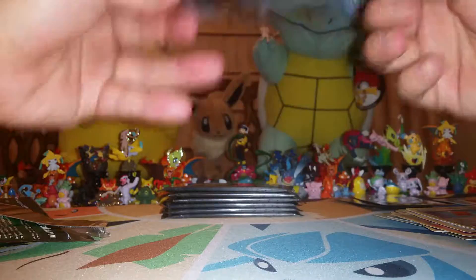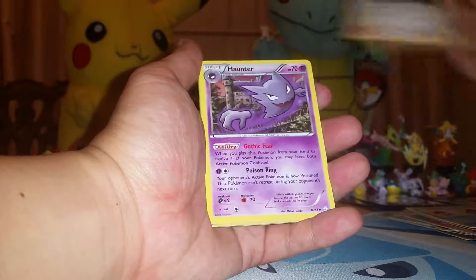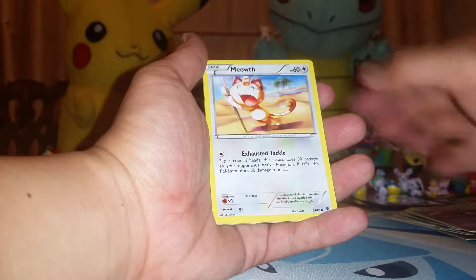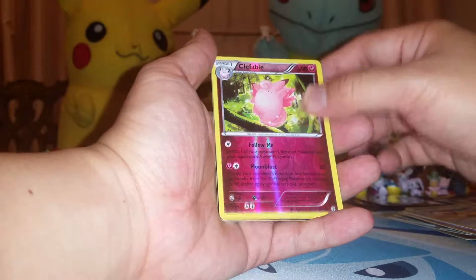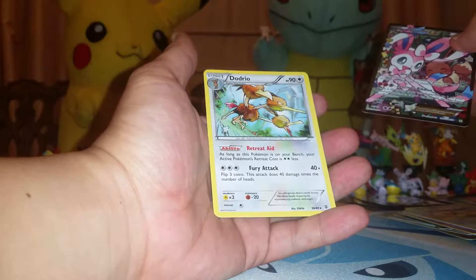Fourth pack — Blastoise. Let's keep this going. Hollows and EXs, let's keep it going. I like that Gengar — finally got a Gengar. We got a Snorunt, Shauna, Haunter to go with our Gengar, Water Energy, Krabby, Ghastly, Meowth, a Clefable Reverse Holo, another Sylveon in this box — are you kidding me? — and a Dodrio. Wow, two Sylveons in the same box. That is ridiculous. Can I get a Flareon? Or a Vaporeon?